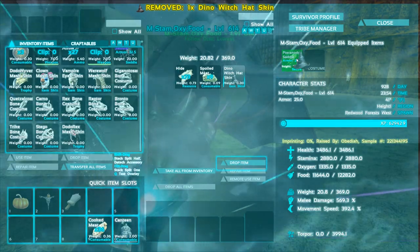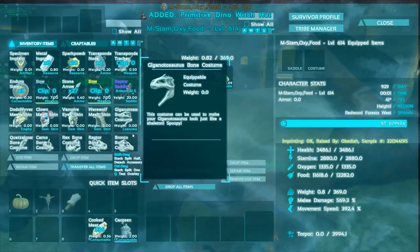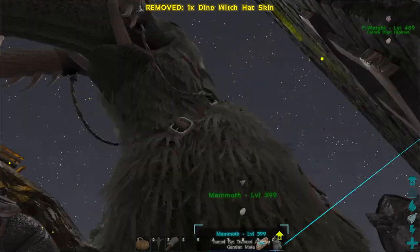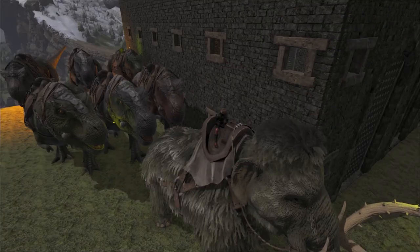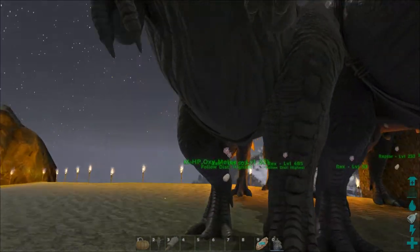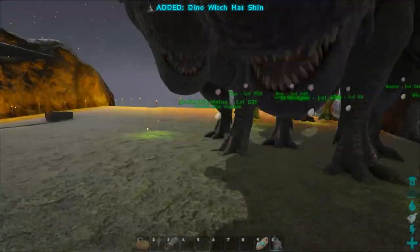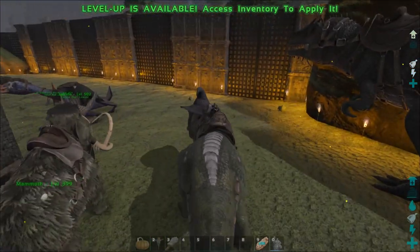There's also a dino witch hat skin - let's try that on. Now what does it look like? Oh, that looks ridiculous. Let's try it on a different dino - let's try it on the mammoth. Nothing? Fine then, let's try it on a Rex. All Rexes need a witch's hat - there it is. Oh yeah, that's where it's staying for sure. Check that out, that's awesome!